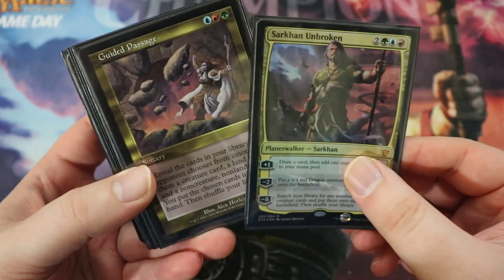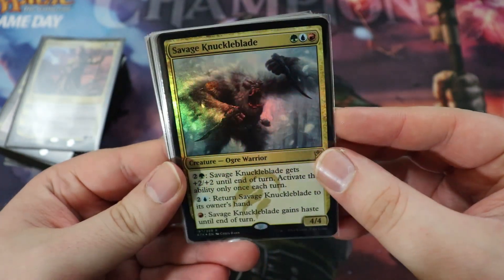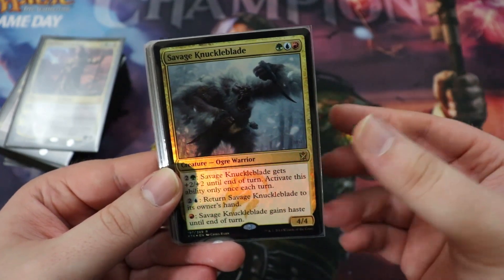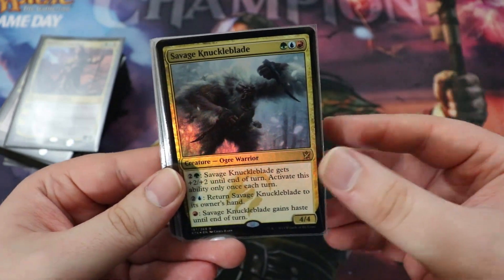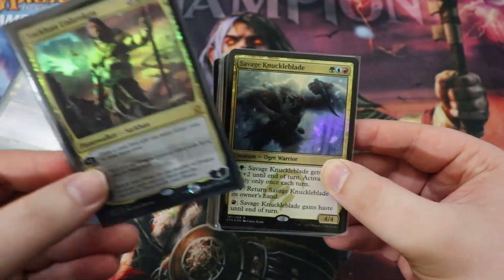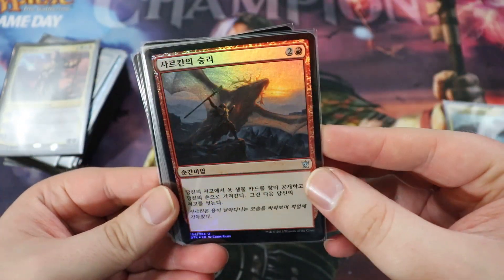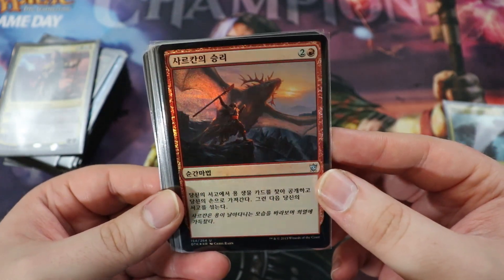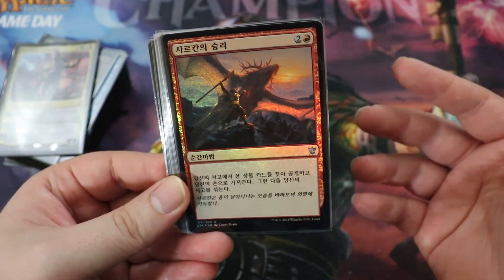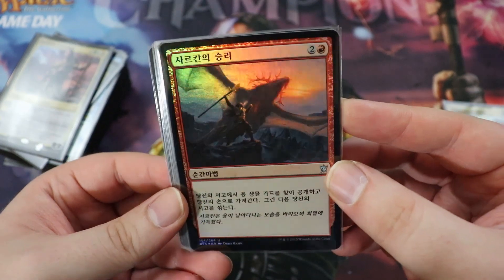So that was my Sarkhan Unbroken Guided Passage Oathbreaker deck. Before I end the video, I wanted to show you a couple of cards I initially had in the deck that I cut. The first iteration was kind of a Temur mid-range deck focusing on four-power creatures — Savage Knuckleblade is the best example, along with Yasova Dragonclaw and Surrak Dragonclaw, just a Temur style deck. But I decided to go with dragons and focus on all of Sarkhan's abilities, since he loves his dragons. I also had Sarkhan's Triumph, which tutors for a dragon. But I found it didn't really work with this version of the deck since we're only running about nine or ten dragons, and it doesn't really matter which dragon we have as long as we have one — Guided Passage is going to get us a dragon anyway plus some other stuff.